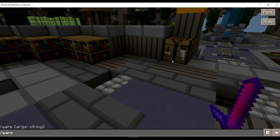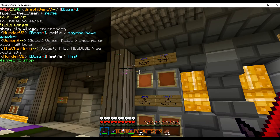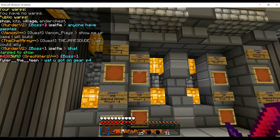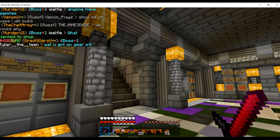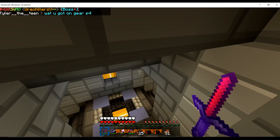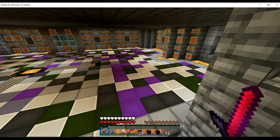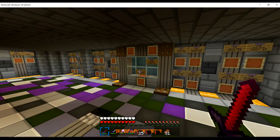You can also warp to the shop where you can buy stuff — there's a bunch of things available. There's also a downstairs part where you can buy more stuff, including Golden Apples and Obsidian.